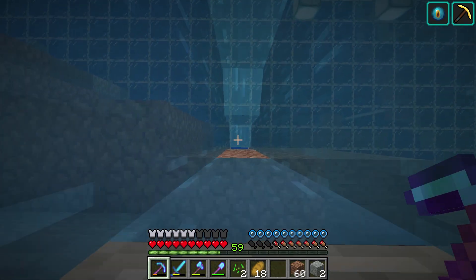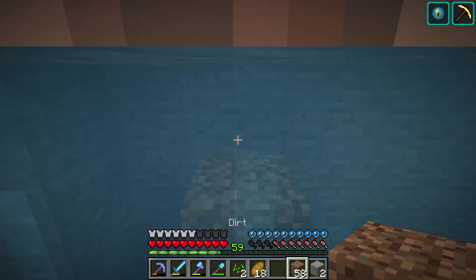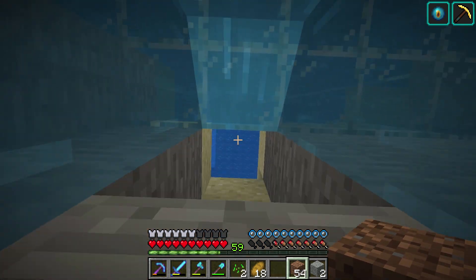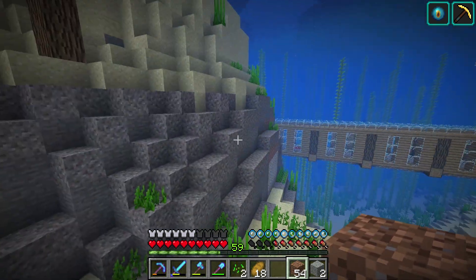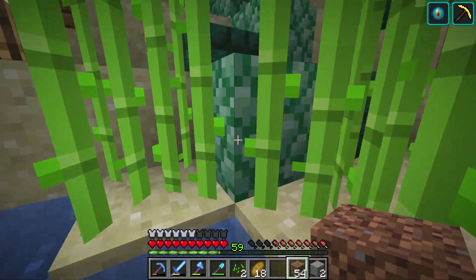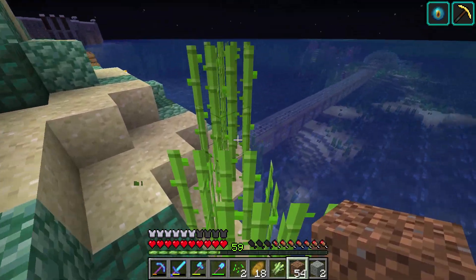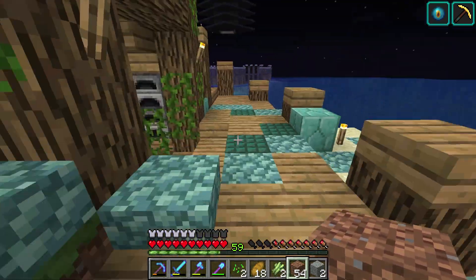I need to fill this in as well — that'll make it easier for us to go up and down. Where we can actually swim, it'll be way faster. Alright, so we're going to head back out here. I'll grab some sugarcane while I'm here because we don't have any of that up there, nor do we have any sand, so I might want to grab some sand as well.